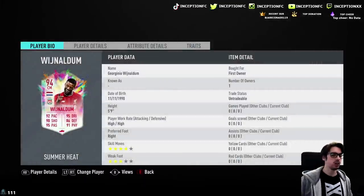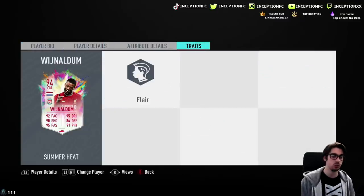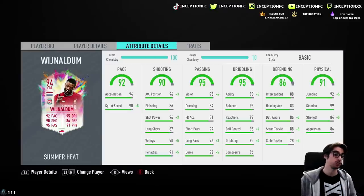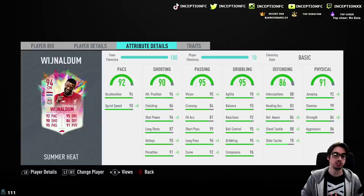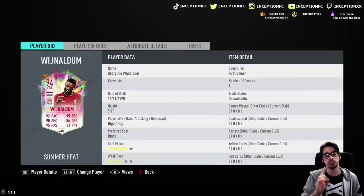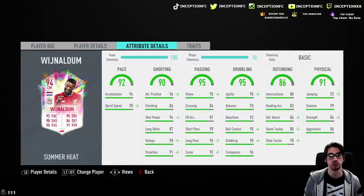We're taking a look at a card that is 5'9 with high-high work rates, right-footed, 4-star skill moves with a 3-star weak foot. In regards to his traits, he only has the flare trait. In regards to his in-game abilities, he's got 94 acceleration with 90 sprint speed, so you could potentially increase it if you want to. In regards to shooting, he has 96 attacking positioning with 86 finishing and 96 shot power, which is all very, very nice for a midfielder.